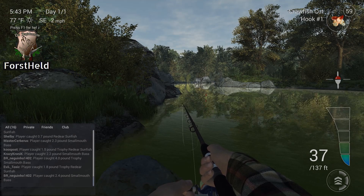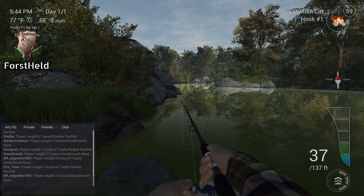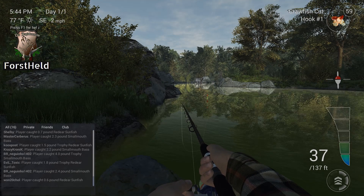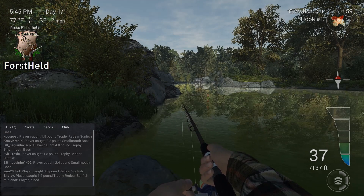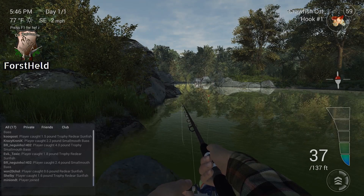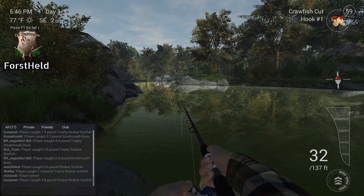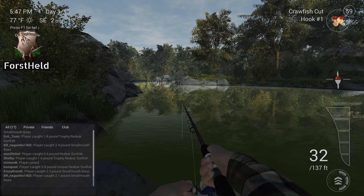Where can we find bluegill and the red breast sunfish? I'm not quite sure. I think I saw in the chat that someone caught a bluegill at the woody enhancement pack - maybe it's worth going there. Now we get action. Look at my line - the current is making slack line. Always be aware of the status of your line, and retrieve enough so that if you get a bite, your strike comes through.